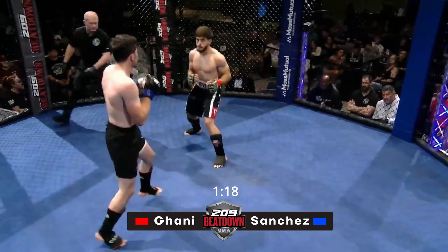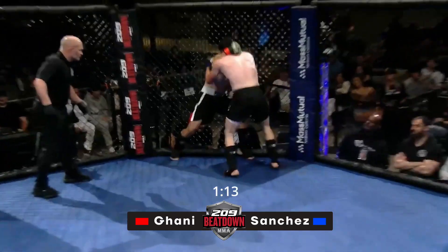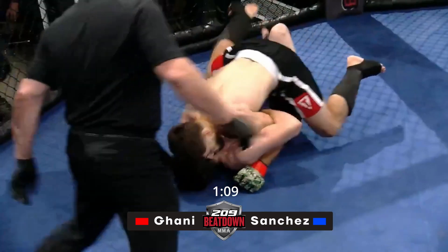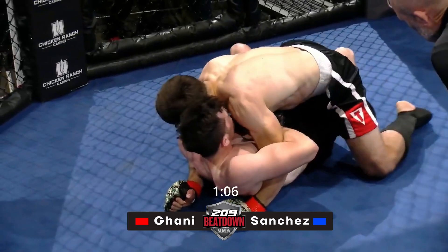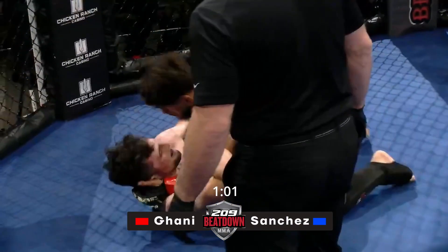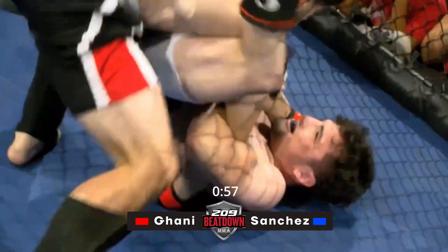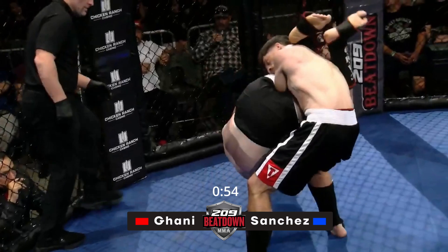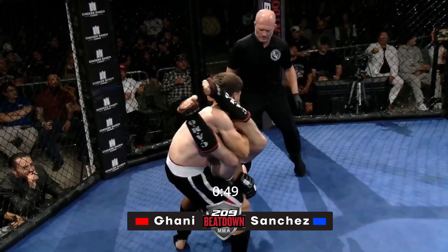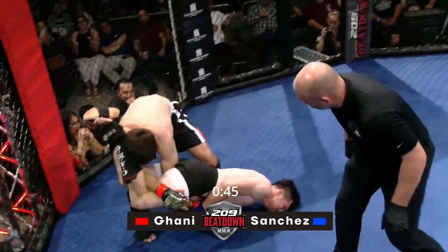You typically see this with debuts as well — yes, it's very common. Beautiful right hand, caught the leg, but good punches by Ghani. All those muscles are not going to work out for him in the long run. Good inside trip. I'm going to see how Sanchez works his bottom game. Over to an arm bar — he is not doing the defense right, but he just powers out of it.